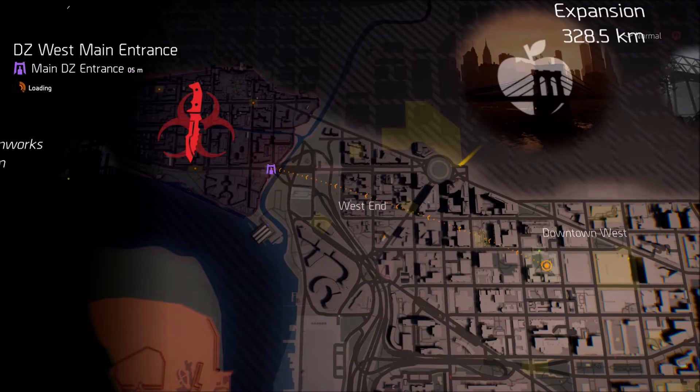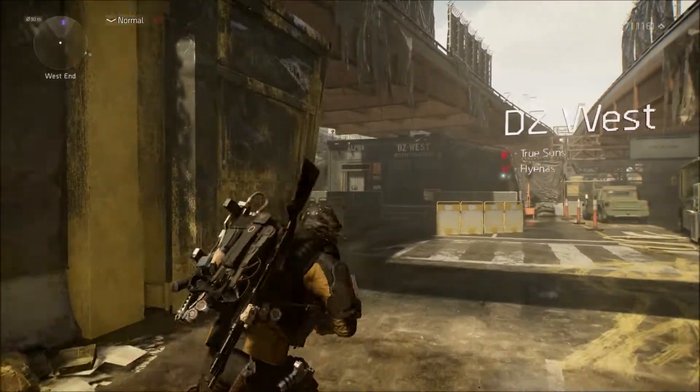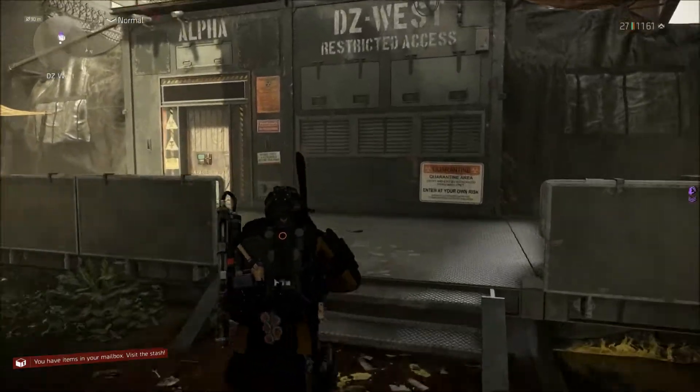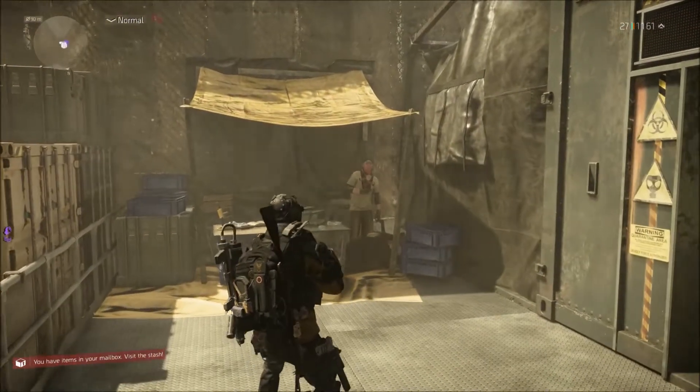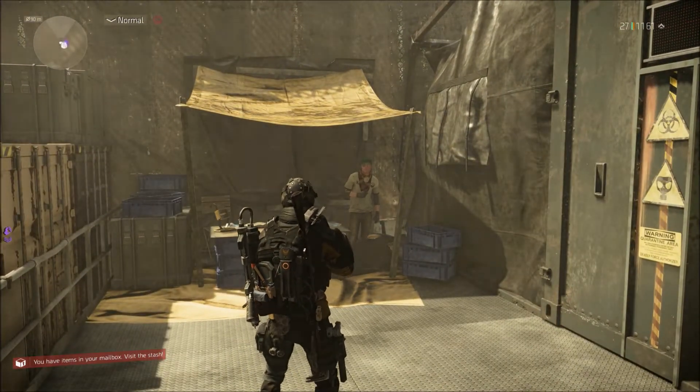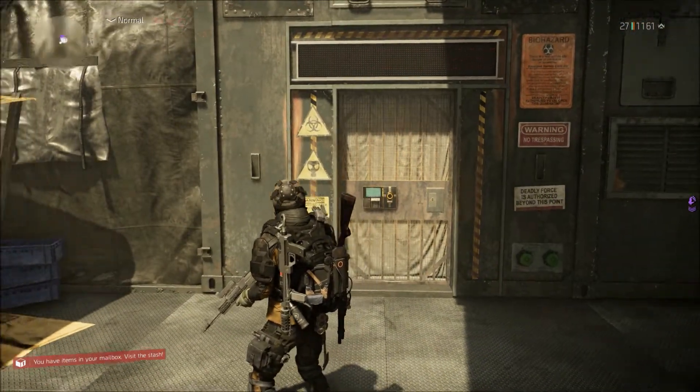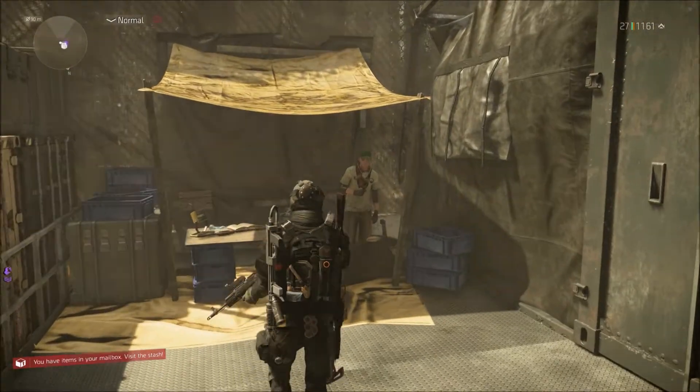Now it's going to be the Dark Zones. First we'll go to DZ West main entrance, then DZ South, then East, and then hit the final vendors in New York. Keep in mind the vendors are different here and you will need DZ resources to acquire items. To get these resources you'll have to go into the DZ, deconstruct items, extract them, and also open tiny little boxes scattered around the DZ.